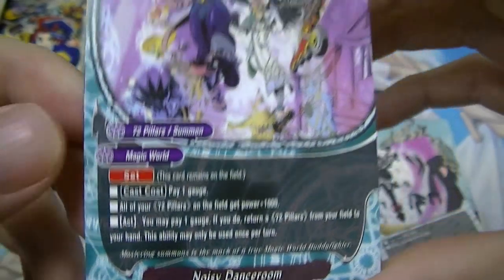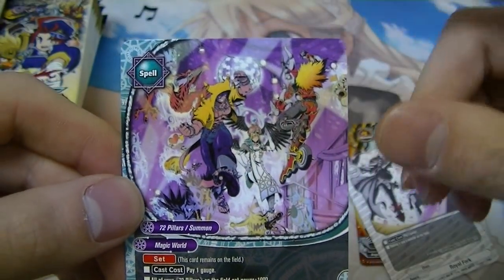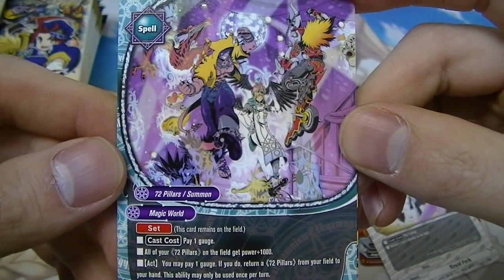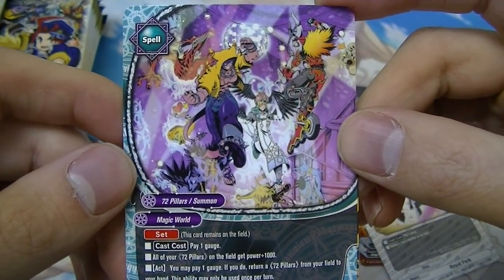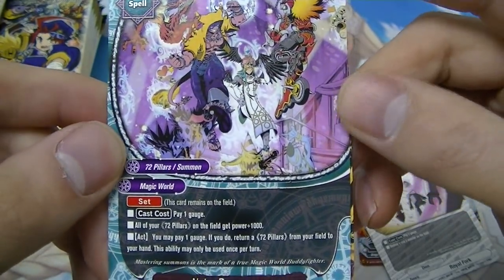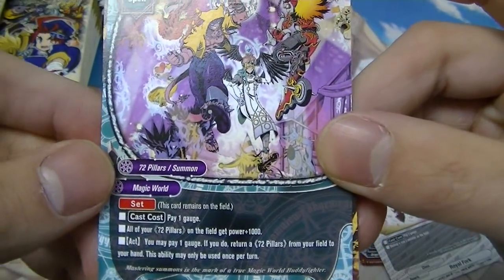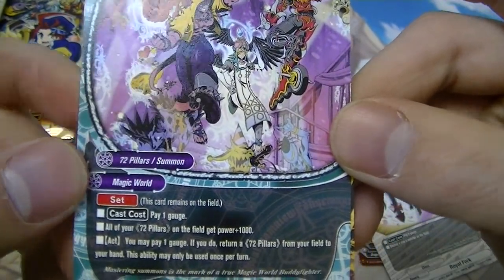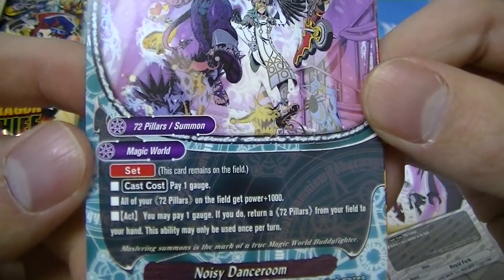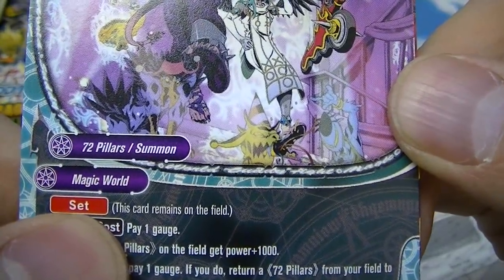Here's an uncommon — Noisy Dance Room, a Magic World card. Since Magic World has no trial deck, the only way to build this world is through booster sets. It's kind of like OTT from the first set where all the cards were higher rarity and expensive to build. This is a set card — basically a spell card that stays on your field like an enchantment if you're familiar with Magic: The Gathering. It has a static activate ability you can use anytime.